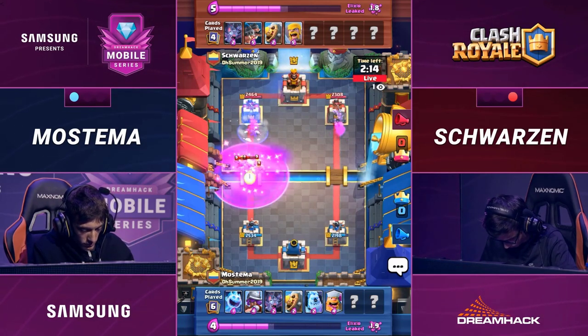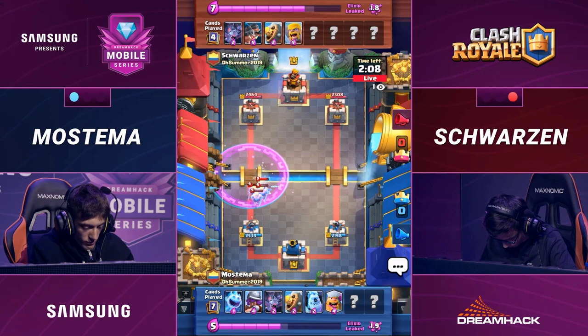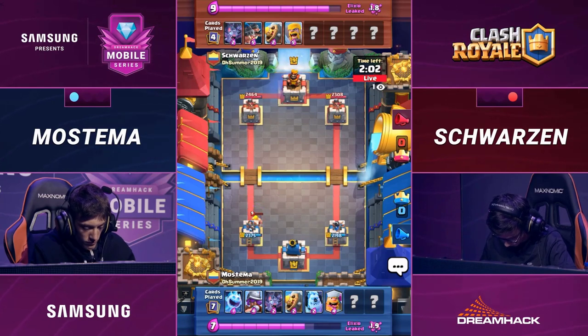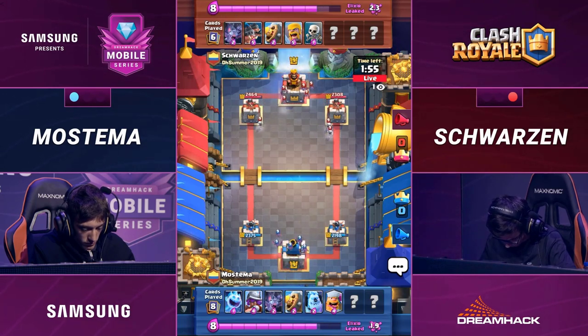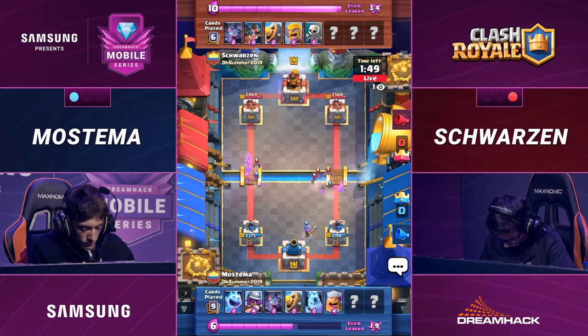Even though he does get a 4-for-5 trade in his favor, it's not much to brag about. Look at that tower — it's just going to take out those Barbs. Well played. One Barbarian gets one chop on the tower. Yeah, a little chop there. Not too bad. I love when they sneak in — surprise! Here I am! Got a chop of damage there. Chipping away at your towers.